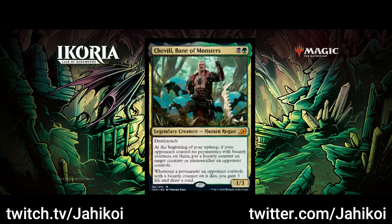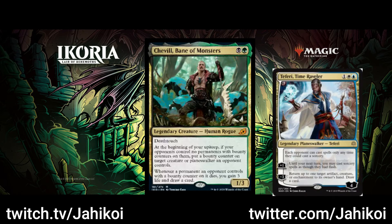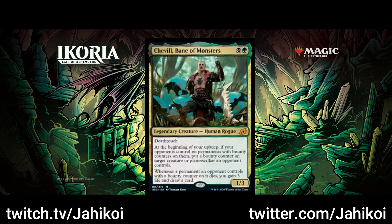Next up we have Chaville, Bane of Monsters. It's quite the wordy card, but to simplify: it's a 2-mana 1/3 with Death Touch. At the beginning of your upkeep, you put a counter on something, and when it dies, you gain 3 and draw a card. Its ability affects not only creatures but also Planeswalkers. It only has 1 power though, so it's not going to threaten many of them. Notably, a card like Teferi that comes into play, minuses, and goes to 1 loyalty is something it's good at stopping. The downside is Chaville needs to be in play for you to draw the card, so it's a little vulnerable — if they remove it, you're not going to get any value.